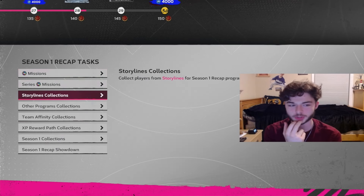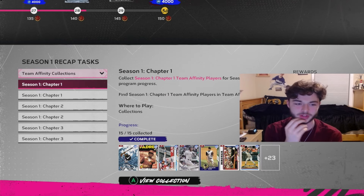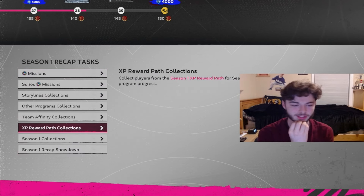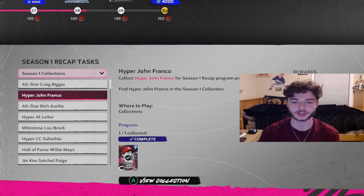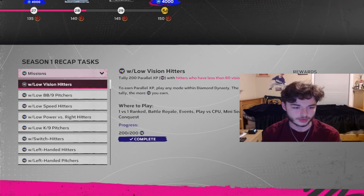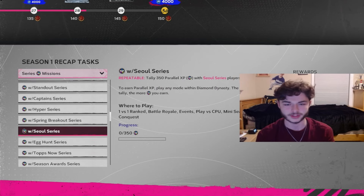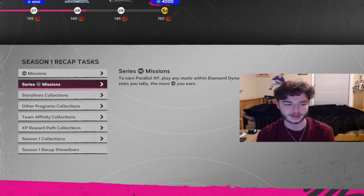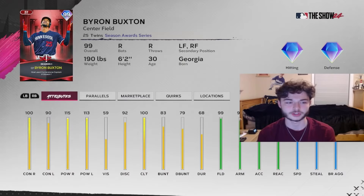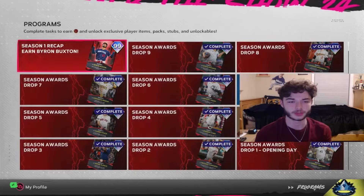You have your Storyline Collections, which you should be collecting. You have all the other programs if you did them or not. You have the Team Affinity, your XP Reward Path collections, and your Season 1 collections for how many cards you collected throughout the whole season. Those all give you points. If you didn't do those, you have to do all of these missions — some repeatables and some non-repeatables. You get this nice 99 Byron Buxton, who's also the most used Cornerstone Captain in Season 1.